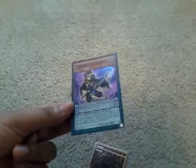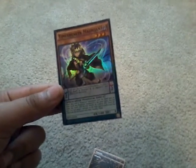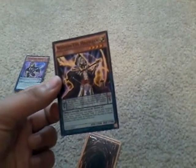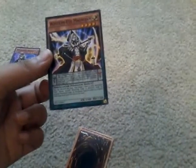Those are our first three Pendulum cards in one pack — that's cool! Now off to the last pack. First card is Time Breaker Magician — nice! It's a scale 2, and its effect is: the first Pendulum monster you control that would be destroyed by an opponent's card effect is not destroyed.